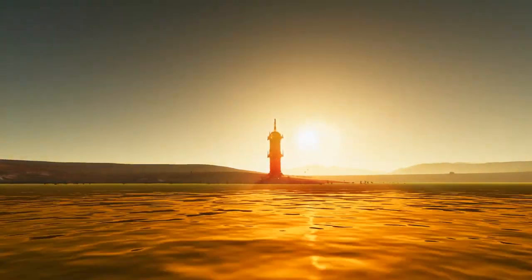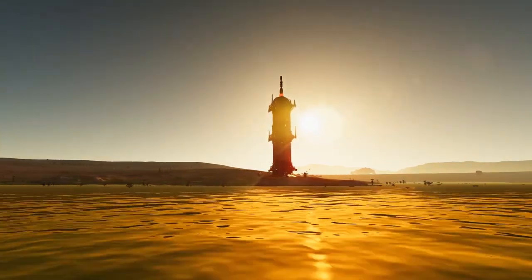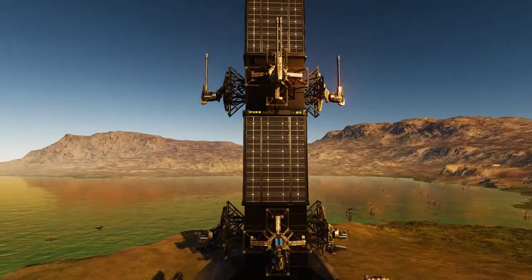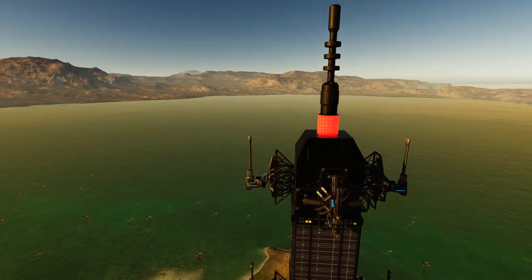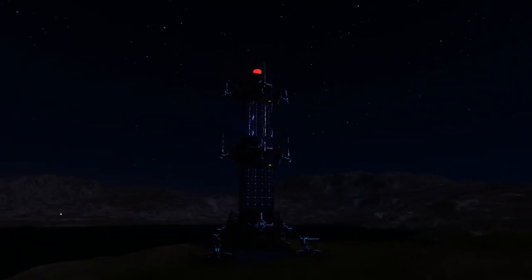The Dark Tower is simply a base that you plop down anywhere you might need protection for your ship or for another base. If you're playing in single player, it will take care of your drones, your predators, and even the planetary patrol vessels. And, of course, if you're playing on a PvP server, then any player that comes to attack you will take a good bit of damage from its 6 flak turrets, 6 cannon turrets, and 4 rocket turrets.